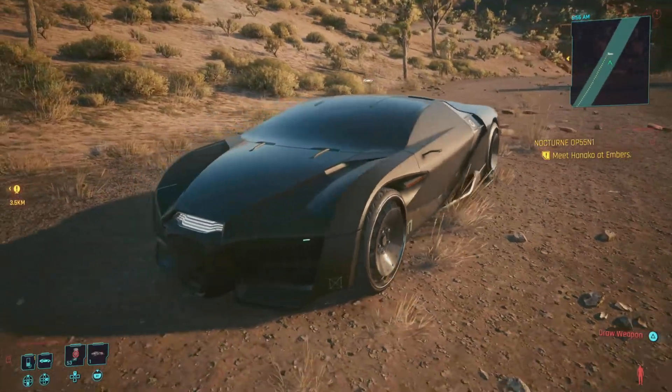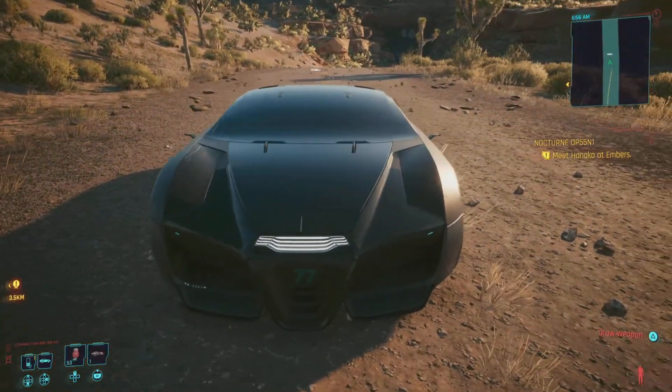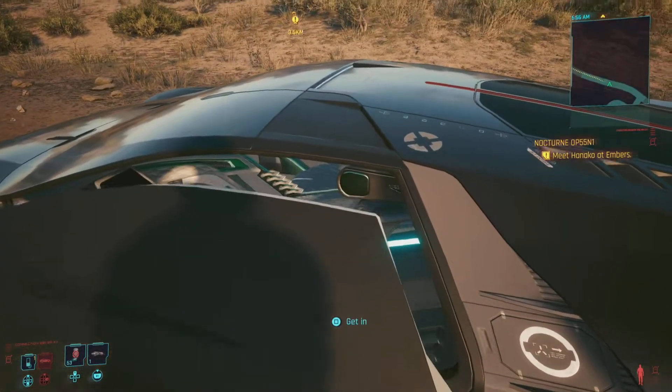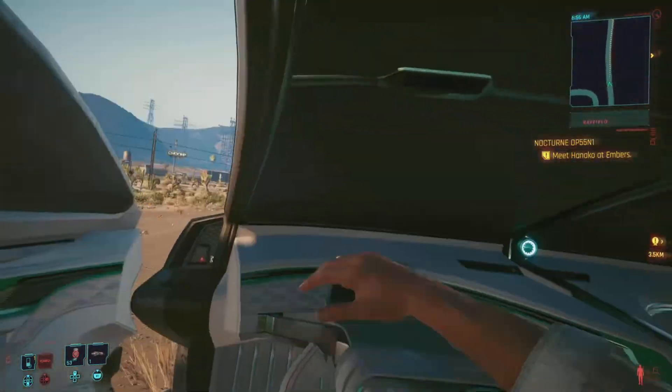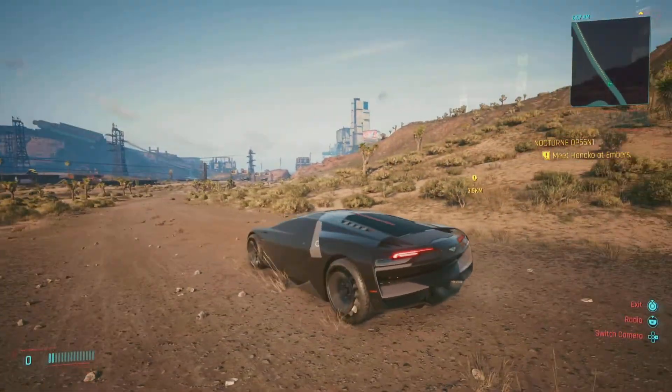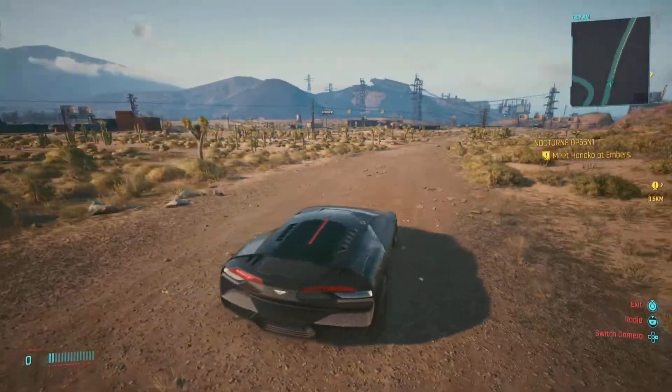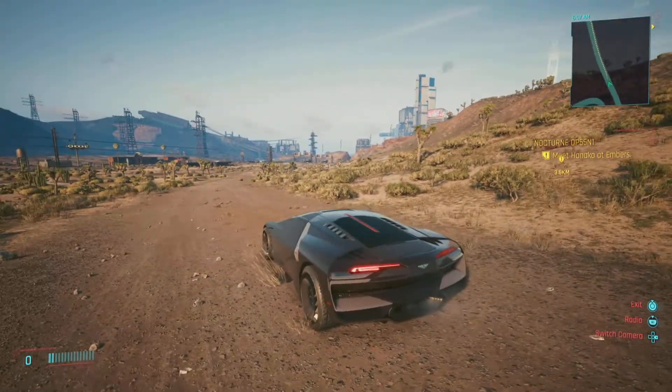When I got the car, it just spawned in straight away. That's all you need to know with the updated guide for getting the Rayfield. Be Street Cred level 40 and you can just enter the cave and claim this car for yourself and the goodies inside.